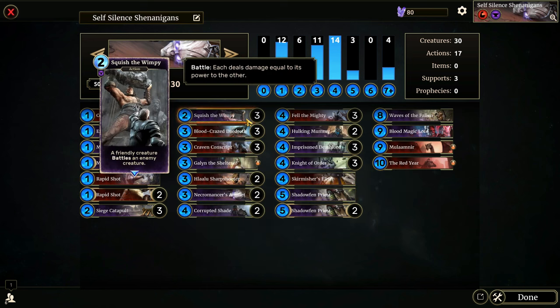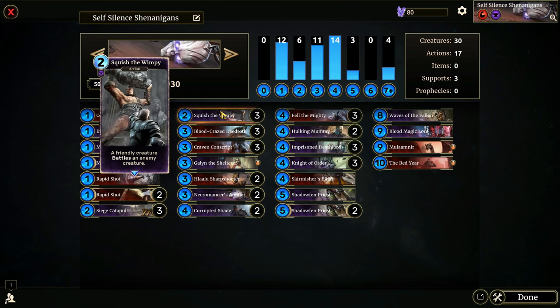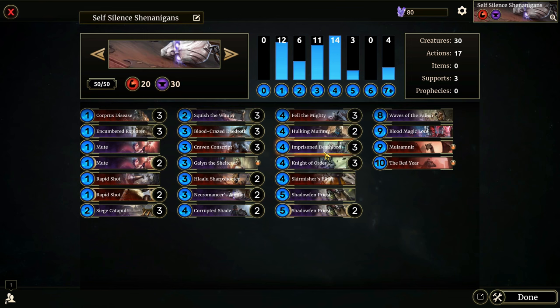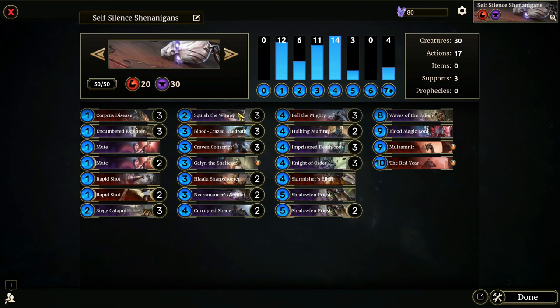Squish the Wimpy is also really cool because it can be used on our own shackled creatures. If we don't have a silence effect to get them up, we can use Squish to kill something even though we're shackled. And if we have a Skirmisher's Elixir on the board, we can give that creature Breakthrough so even though they're stuck on the ground, they can still do damage to the board and to the opponent.